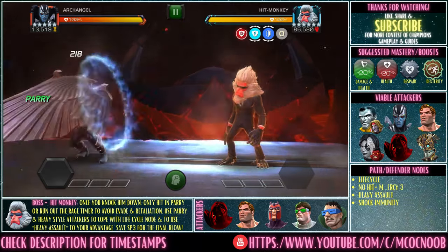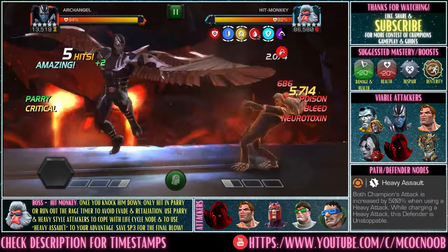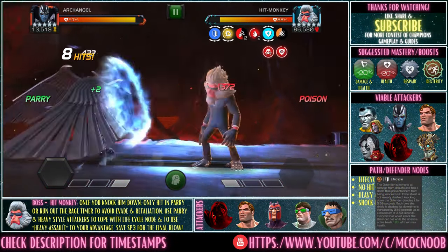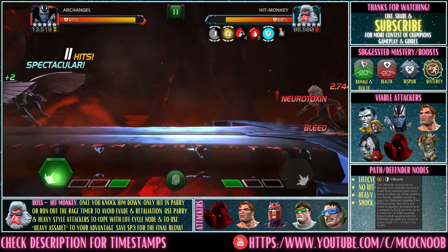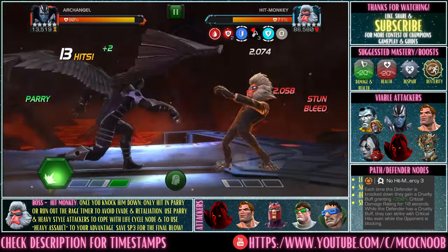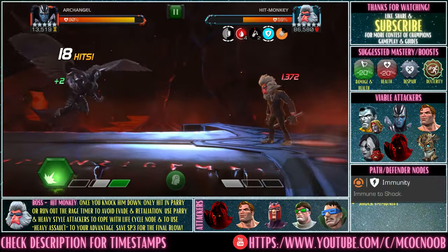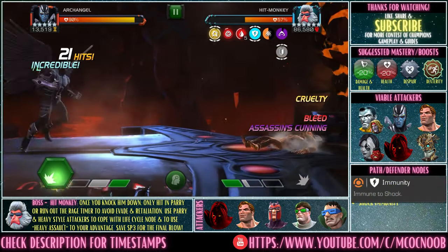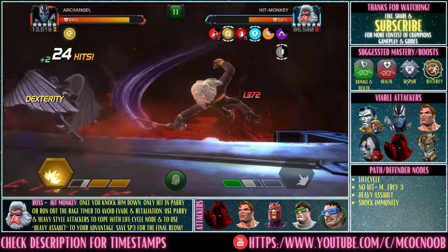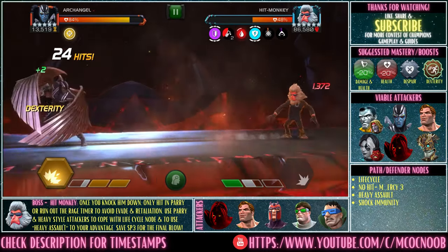The final fight is the boss — Hit Monkey. He has Life Cycle and No Hit Mercy, so whenever you knock him down he gains a cruelty buff. He also has a heavy assault and is immune to shock, so Doom corner slaps don't work. The concept is to parry and heavy — with heavy assault he takes extra damage. When knocked down, he gets raise charges and can shrug off buffs quickly and deal a lot of damage. Best approach: knock him down, stay back, run out the timer on Cunning and Primal Rage, then go back in and kill him.